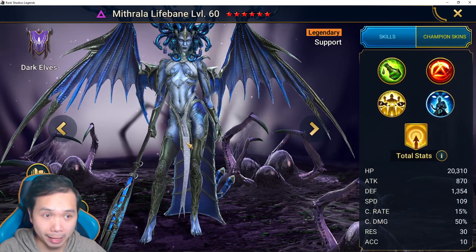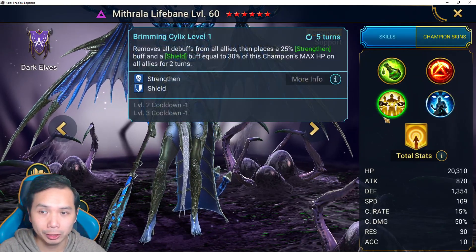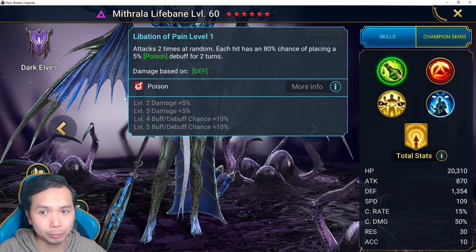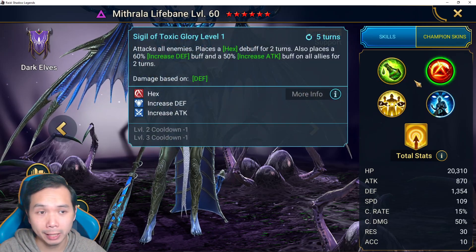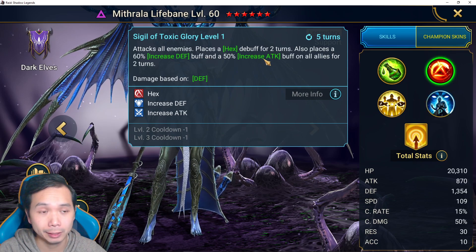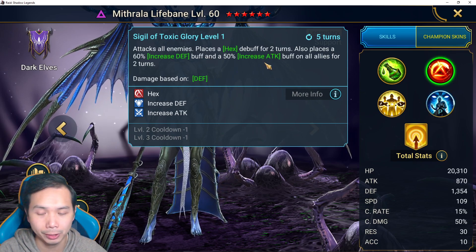I think she is probably better for earlier game players than Lydia, because there aren't many champions that have a good cleanse. She has a cleanse plus a strengthen and a shield, so she protects your team. She offers poisons which can do extra damage against bosses, and then she offers hex which is very valuable to do extra damage against bosses and waves.